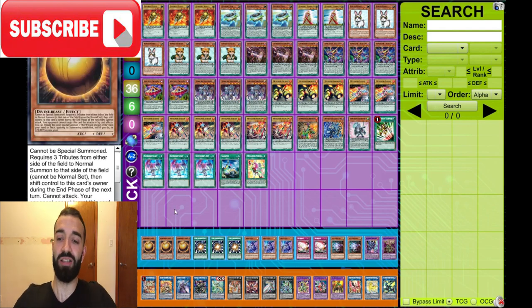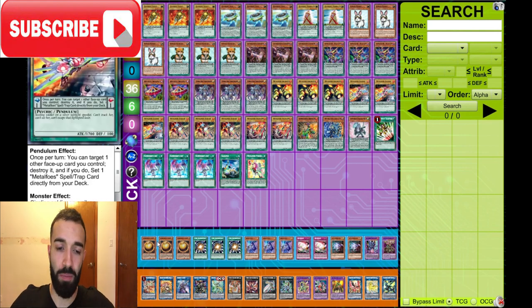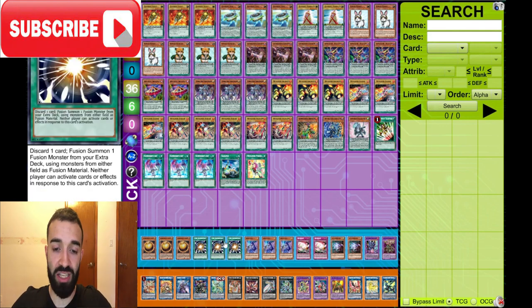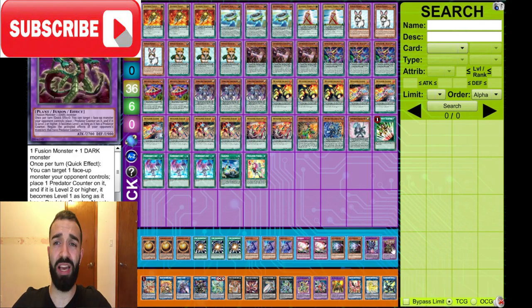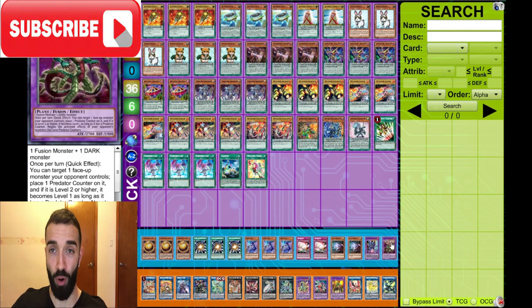Side deck now. This side deck is the best side deck in the game for Pendulum right now. I've been thinking so hard on this — spent days and hours just thinking about exactly what I'm going to face and what to side out. You want six auto-wins versus Thunder and versus Pendulum: draw one of these six and you auto-win. Starving Venom gets rid of four interruptions versus Thunder and versus Pendulum. This card is absolutely broken.